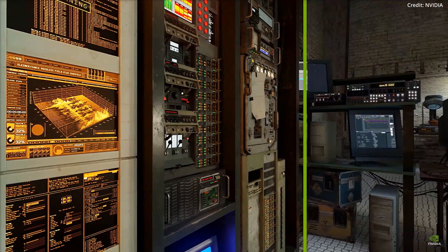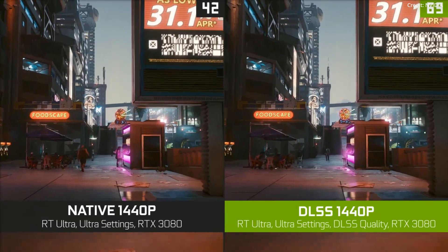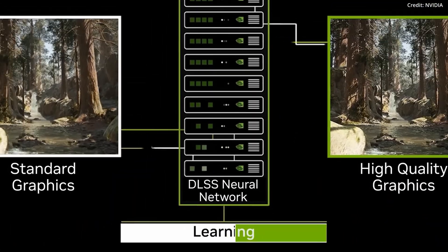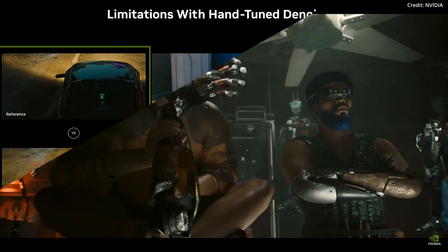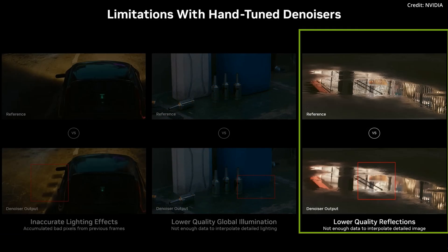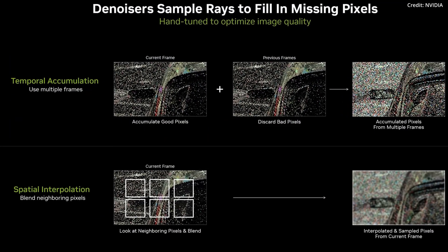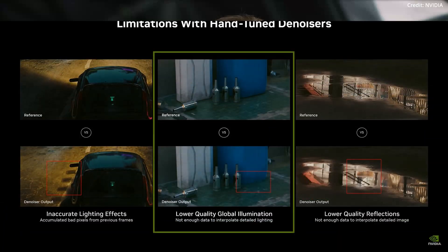To create realistic lighting effects, ray tracing calculates the interaction of light rays with various materials. However, individually tracing every pixel becomes incredibly demanding, leading games to use ray sampling, which unfortunately results in less clarity or noisy images. It falls on denoisers to fill in the missing visual data, but this process isn't flawless and often introduces disruptive artifacts.